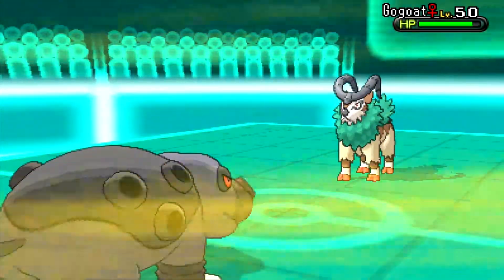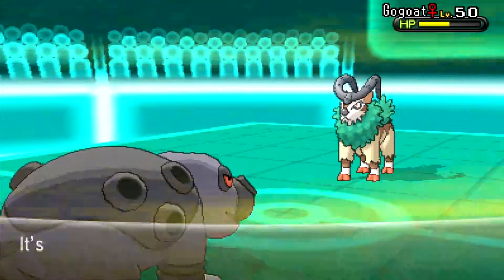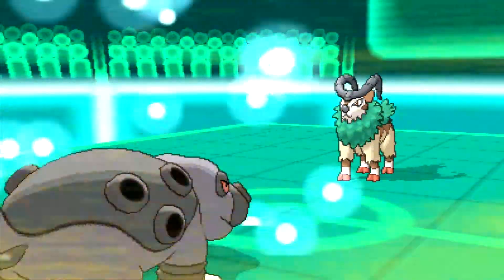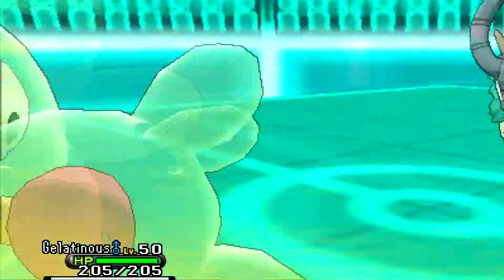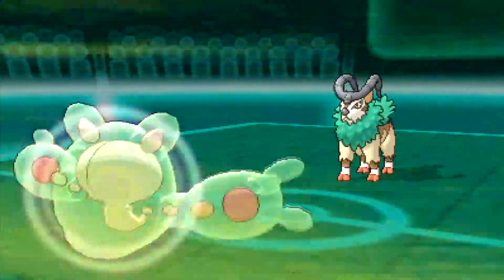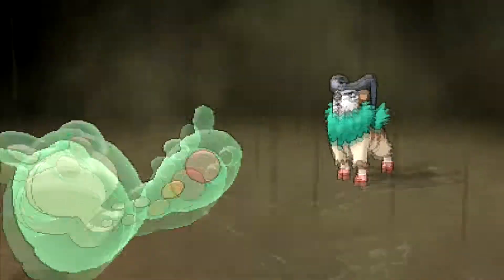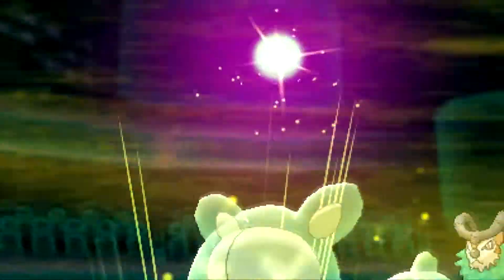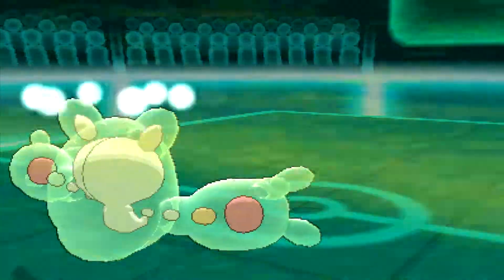Gogoats are usually physically offensive so I'm not too worried, except maybe a Horn Leech. I go for Earthquake and he gets hurt by Rocks, Spikes, and Sandstorm. He goes for Grass Knot instead of Horn Leech — which is a much worse move to have. That does almost nothing to my Reuniclus, which I named Gelatinous because it reminds me of Jello. He uses Bulldoze — doesn't do much with max defense, but it does lower my speed. I land a Focus Blast and his Gogoat goes down.